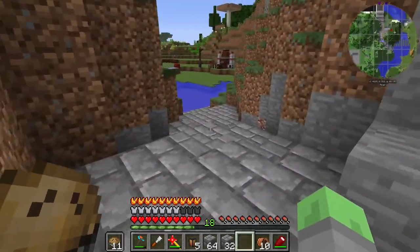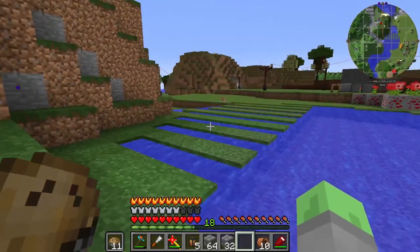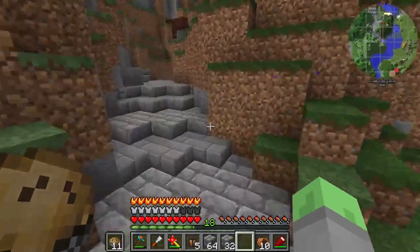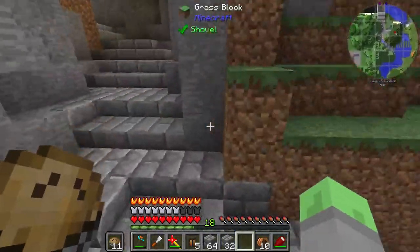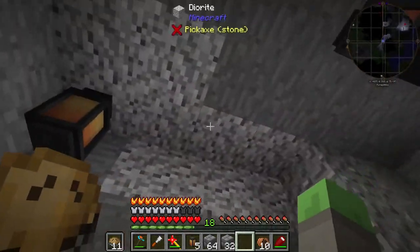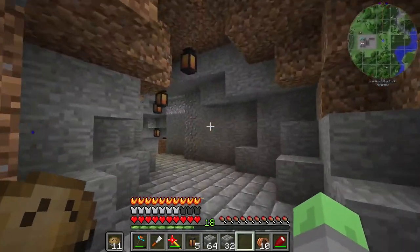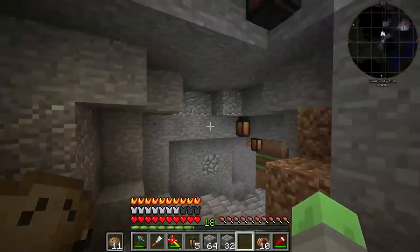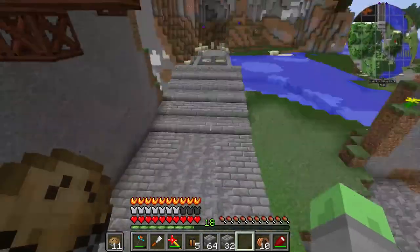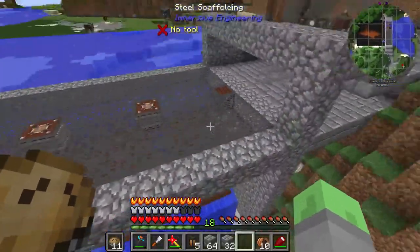This is what the tunnel looks like - it's looking pretty good. We've finished this area off as well, removed the sugar cane. I'm going to put a bridge in here too. The tunnel is looking pretty good, still gotta replace that diorite with some regular stone, but it has come together very nicely and I really like it.